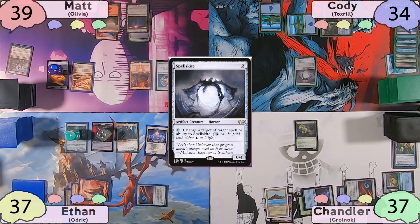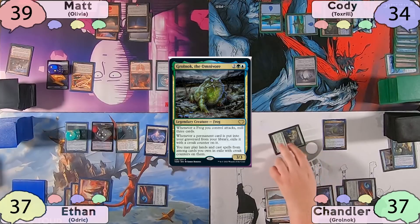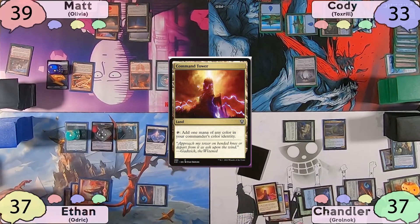Now on his turn, Chandler finally decides to cast his commander, Grolnok the Omnivore. He'll then move to combat and swing for one at Cody. He'll mill Command Tower, Rin and Seri, and Froghemoth. These will be exiled with croak counters. He'll then play the Command Tower from exile.